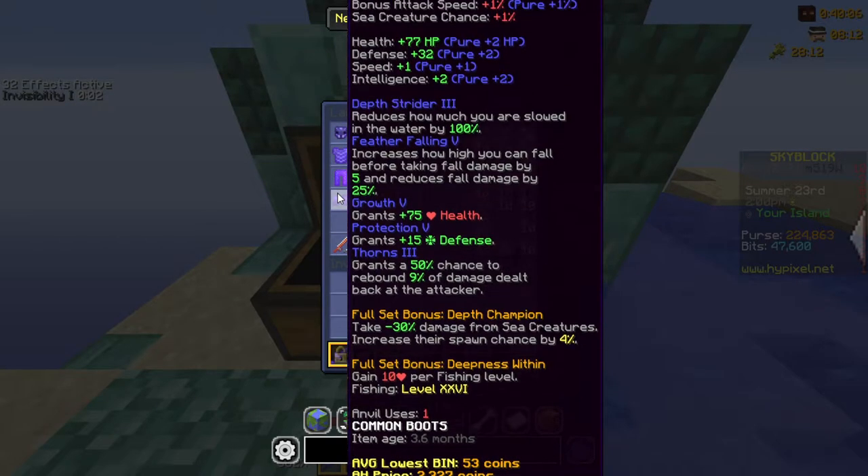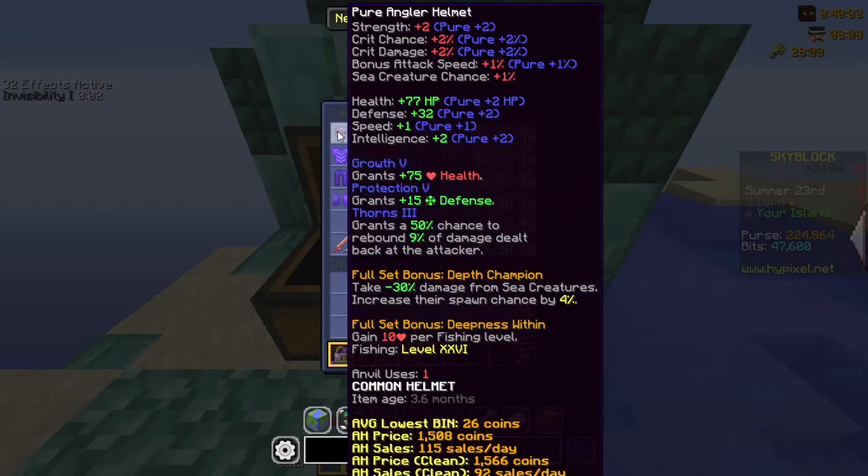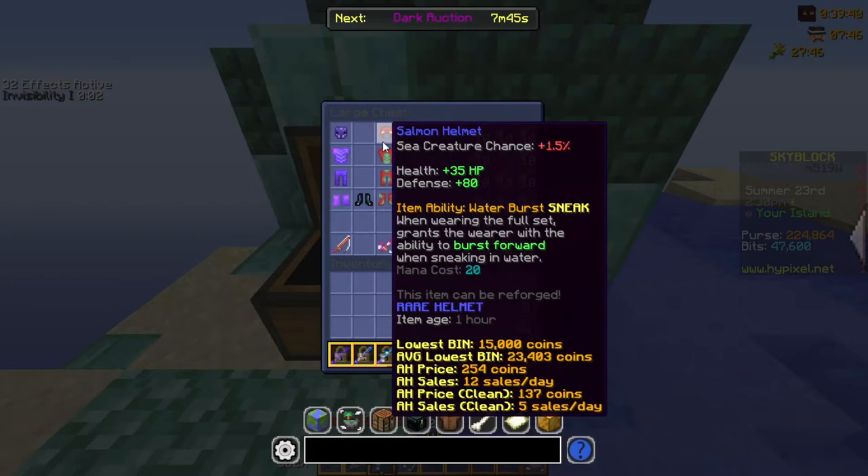There are two sets to keep in mind. The first is the Angler armor set, which gives 4% sea creature chance as well as minus 30% damage from sea creatures if you have the full set equipped. It also increases your HP in proportion to your fishing skill.